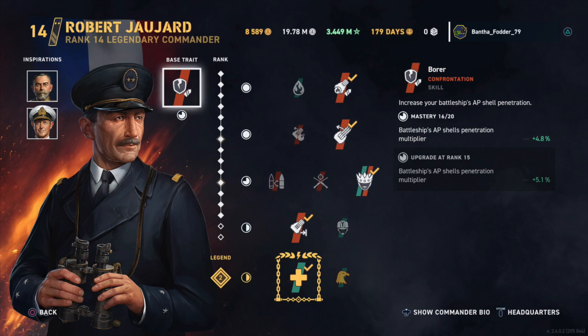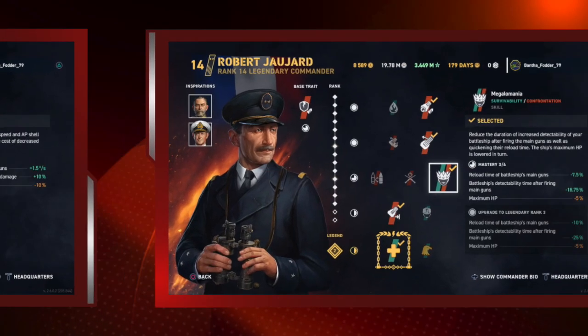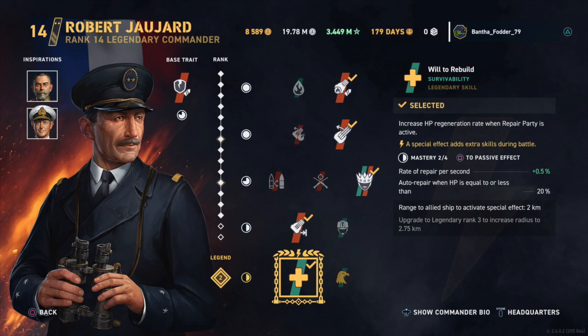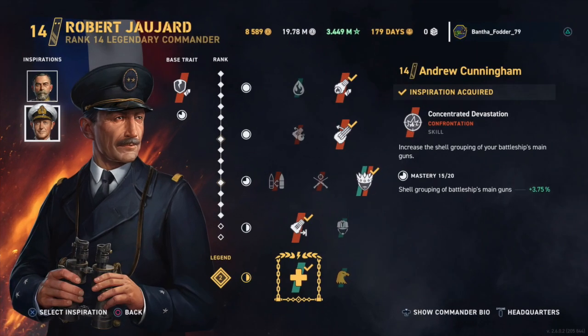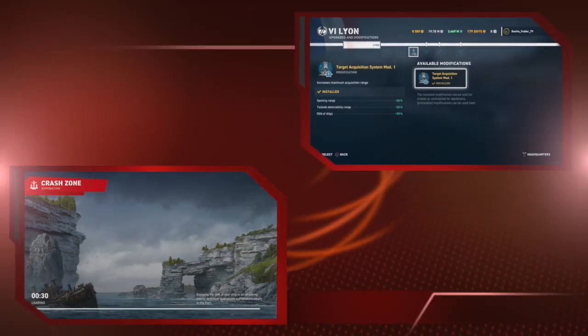Today we're using Robert Jujard — a level 14 commander with two legendaries. Ace trait of four. The first skill is Flammable Cannoneer, second is Gyrating Drill Bits, third is Megalomania, and fourth is Reaching Out XXL. In his legendary spot he's using Will to Rebuild. His first inspiration is an almost maxed-out Charles Madden — he only needs one more legendary skill. His final inspiration is level 14 Andrew Cunningham. For modules he's using Aiming Systems Mod 1, Damage Control Systems Mod 2, and Tarkodak Precision Systems.